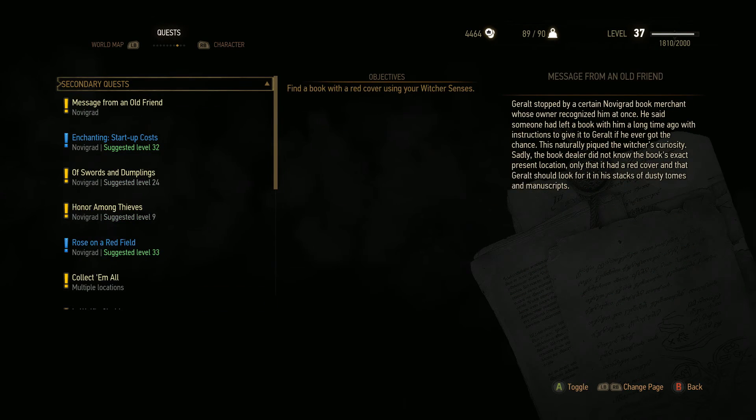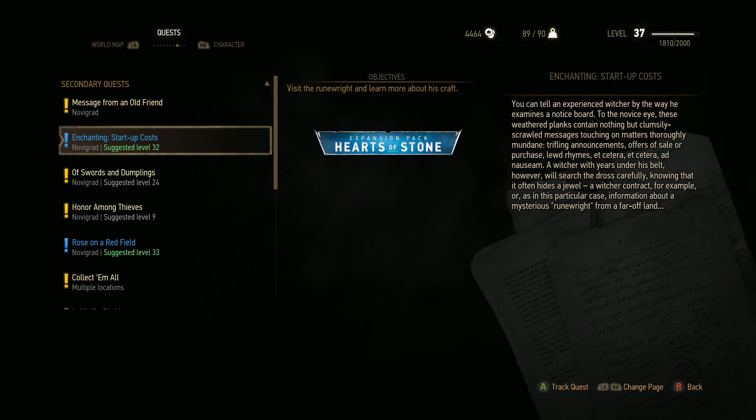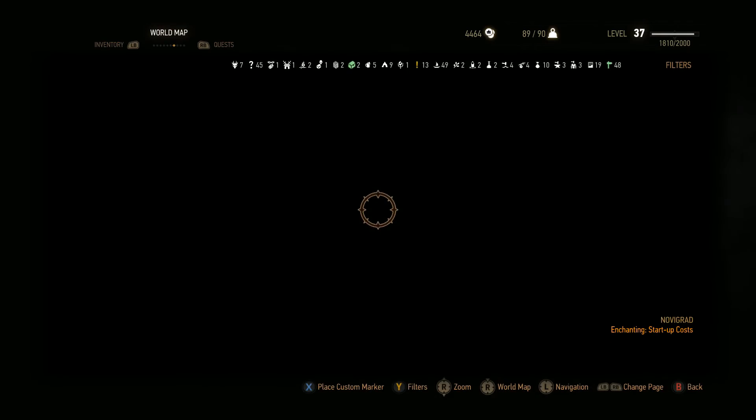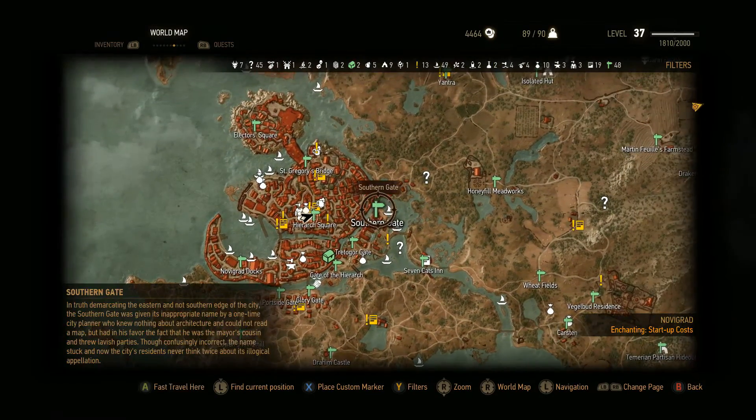For right now we're going to do this quest — 'Start Up Cost: Visit the runewright and learn more about his craft.' We're going to track this quest and see where it is on the world map. Man, am I excited to be playing this game again, it's been such a long time.